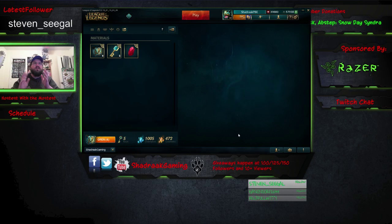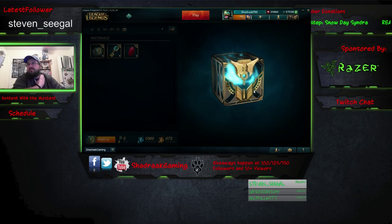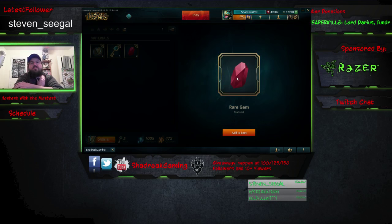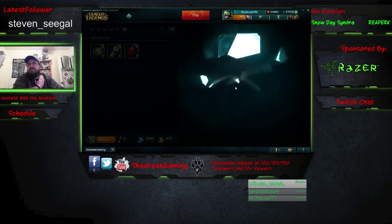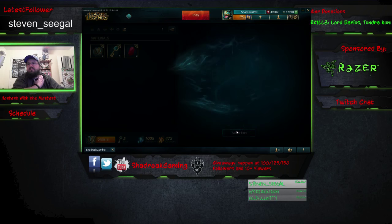Shards are what I've been referring to on the stream as cards. Let's go ahead and open up a couple more. We got a ward skin shard on that one, and a rare gem. The rare gem is pretty cool — it gives you another chest and key, and it always gives you that and something else. We also got a Pumpkinhead Fiddlesticks skin shard.